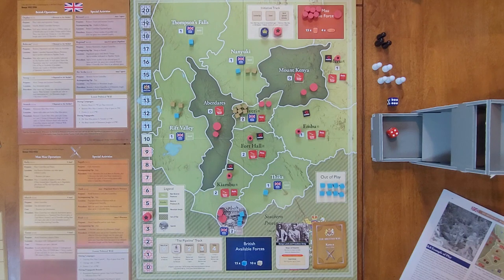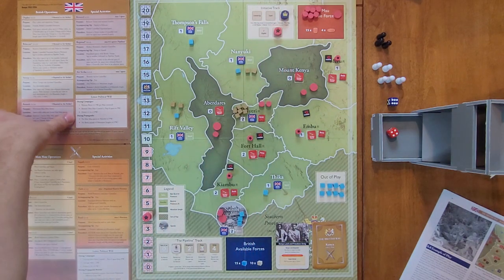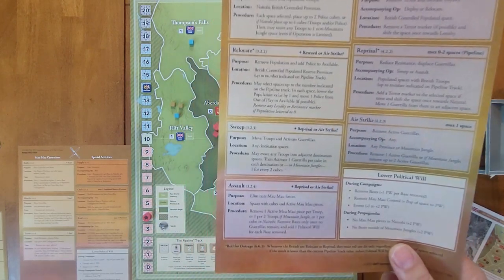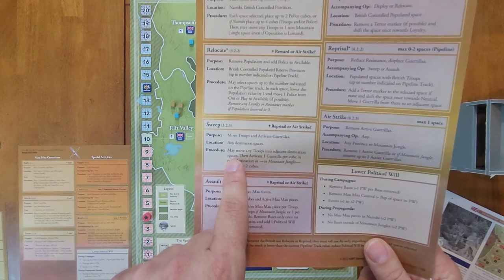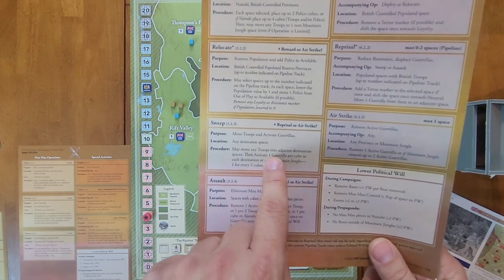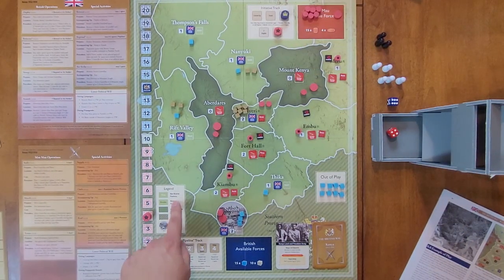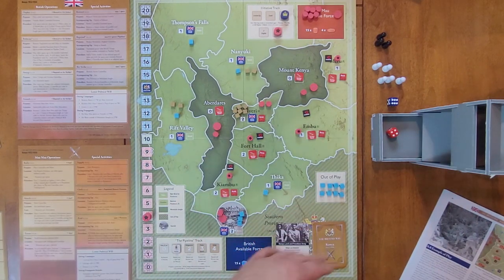The British are first eligible and they're going to do a full op — a Sweep with an Airstrike. Sweep allows moving troops and activating guerrillas in any space they move into: activate one guerrilla per cube in each destination space, or in mountain jungles one for every two cubes. The legend shows white names as non-reserve provinces, black names as reserve provinces with an R, dark green as mountain jungle, and hatched green as out-of-play areas.